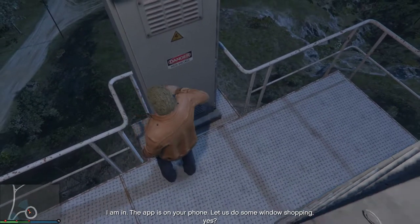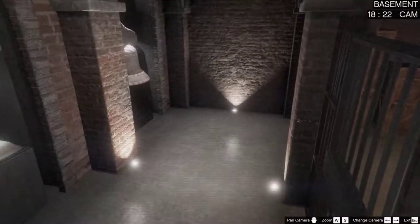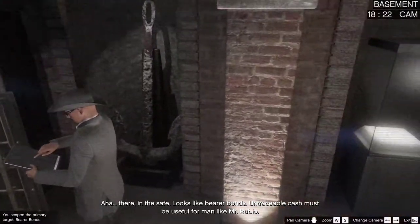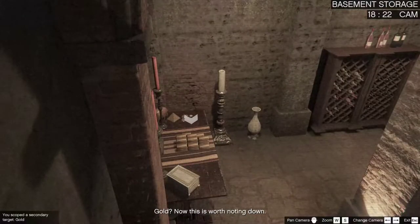The app is on your phone - let's do some window shopping. Let's open the app and have a look in the vault room in the basement. I think it's 1.1 million gold - now this is worth noting down. Cash - good to know, I will mark it on the planning screen.